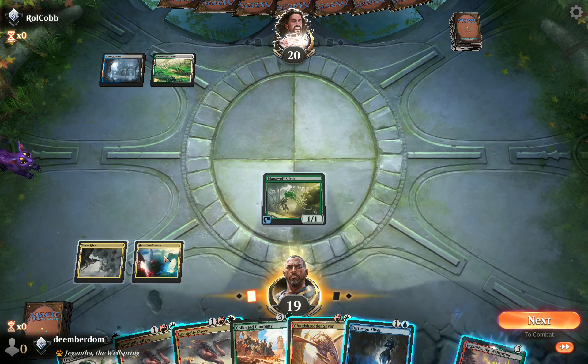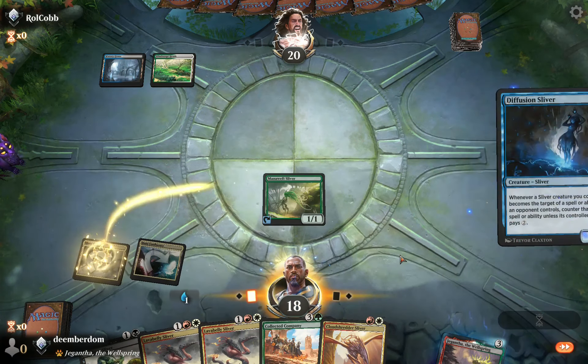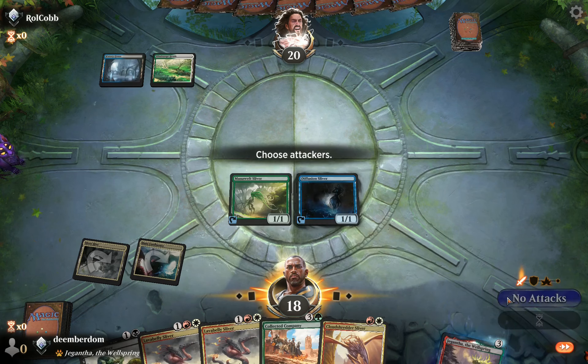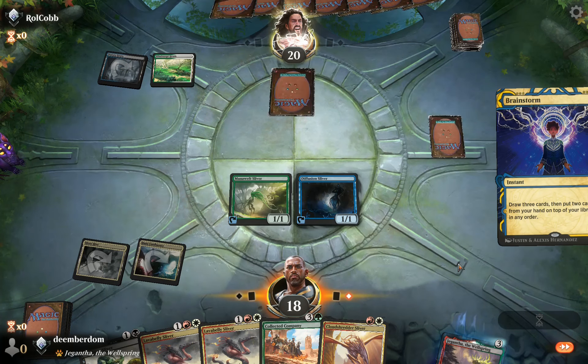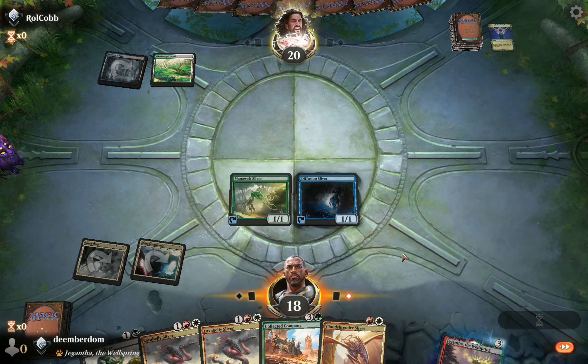Diffusion Sliver is nice. Going to play that. I was expecting to get Bowmastered in response, but now we basically have Ward 2 on all of our slivers. Feeling much better about their survivability now.